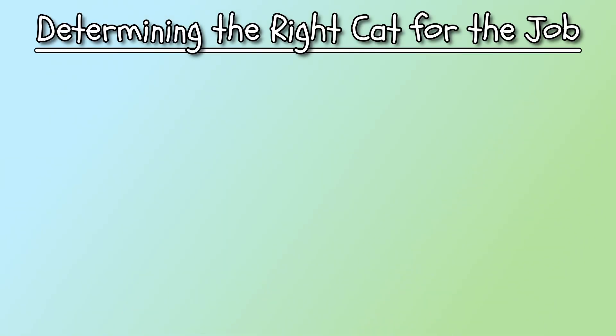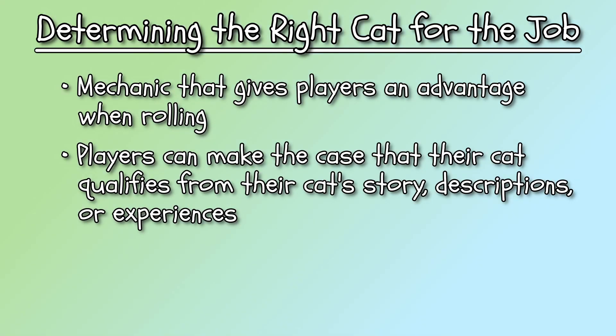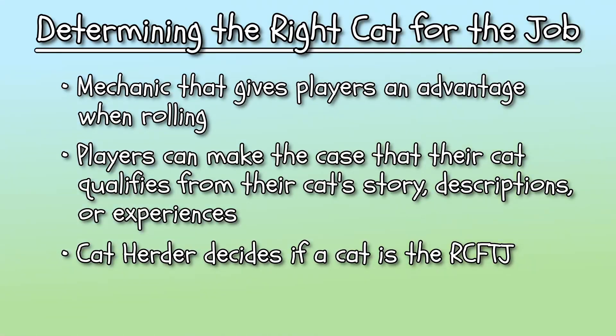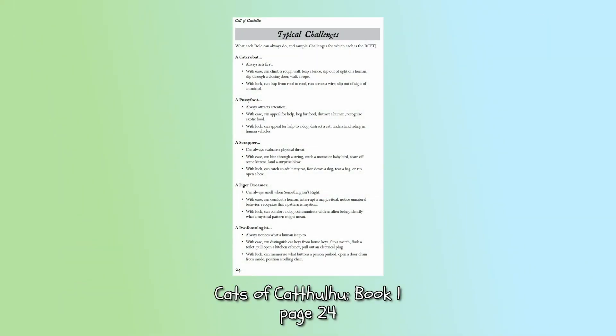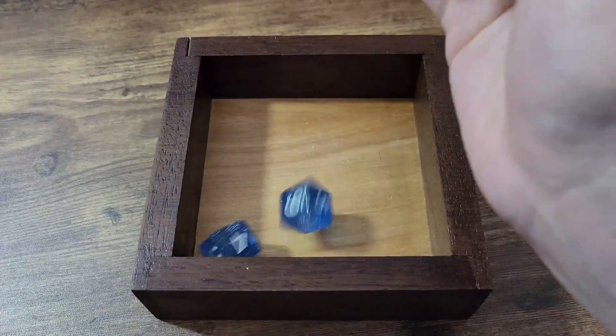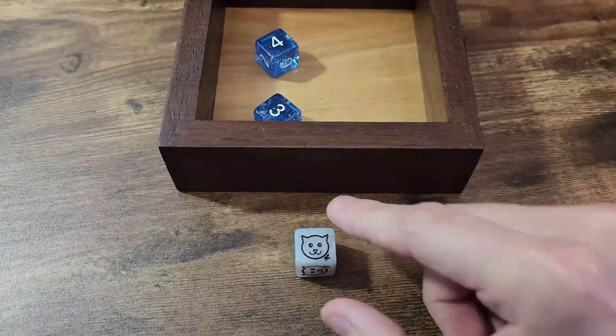Challenges are made easier if you are the right cat for the job. The right cat for the job is a mechanic that gives players an advantage while rolling for challenges. Players can lobby their cat herder to convince them that a certain piece of their story, description, or experiences makes them the right cat for the job. The cat herder will decide if this is a convincing enough argument. If there is no right cat for the job, the roll is treated like any other challenge at the set difficulty. Page 24 of the Cats of Catthulhu Book 1, The Necronomicon, gives examples of challenges a given role may excel in.